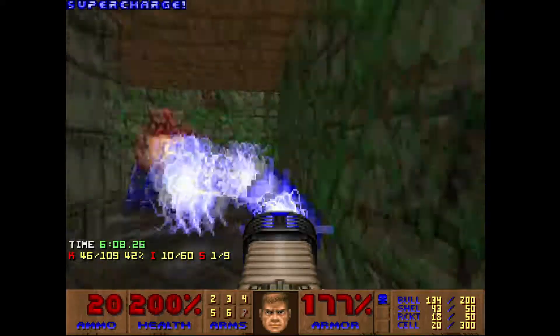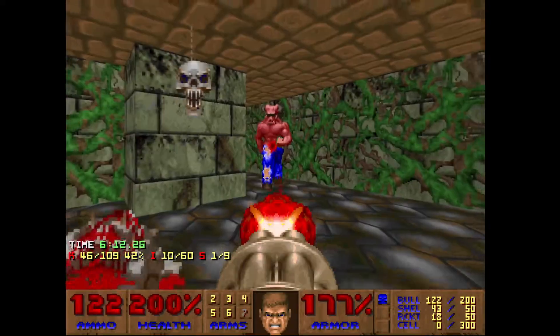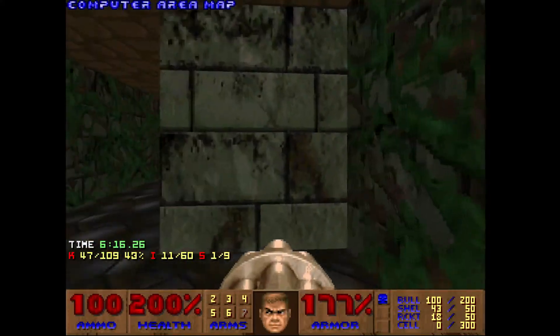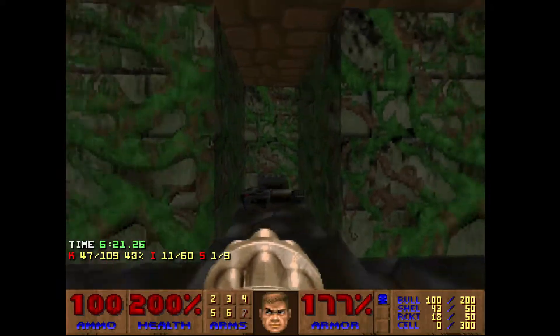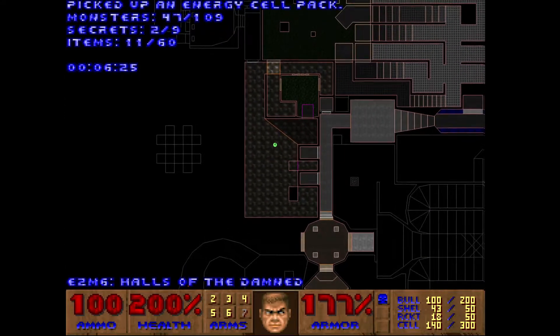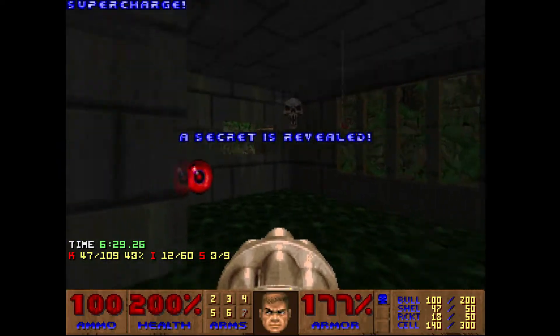And here we have a sneaky baron — baron out of the cells, that's not good. And now we finally have a computer area map that will help us find all these secrets. There are two in this area.